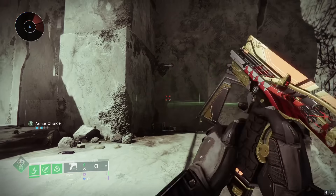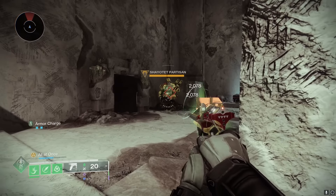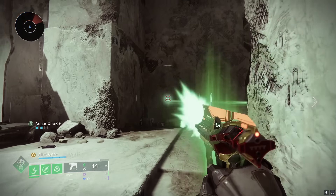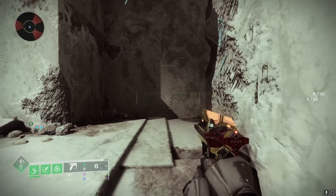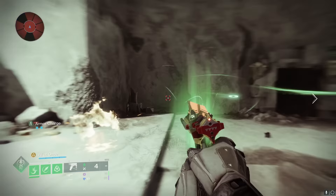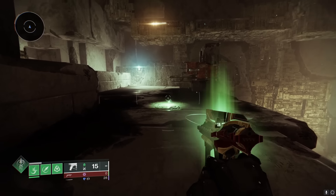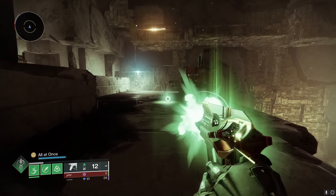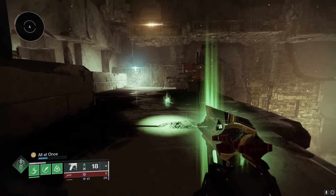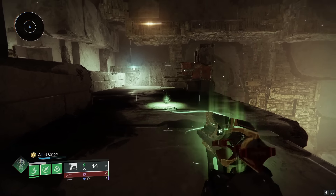This segues into talking about how to actually use the Final Warning the correct way. If you're doing it like this, where you fully charge your burst and let it go, then fully charge your burst and let it go again, you're doing it wrong. The Final Warning can shoot in semi-auto mode, or you can hold the trigger and let it go and it will burst. But a burst animation will still begin, even if you charge the weapon the slightest bit.